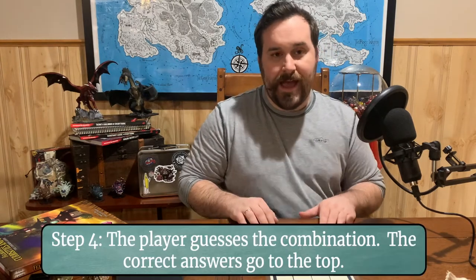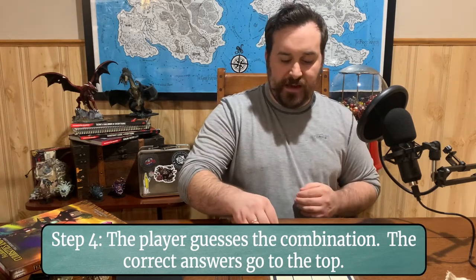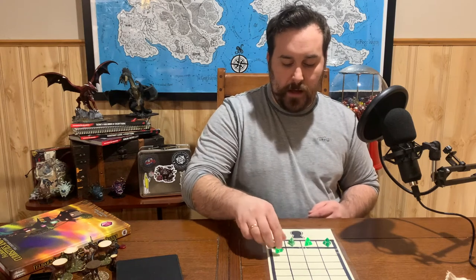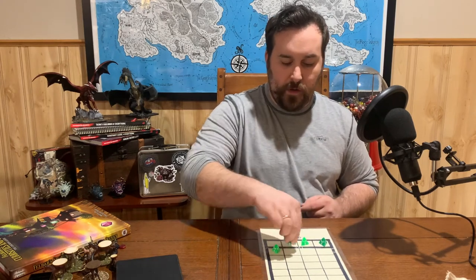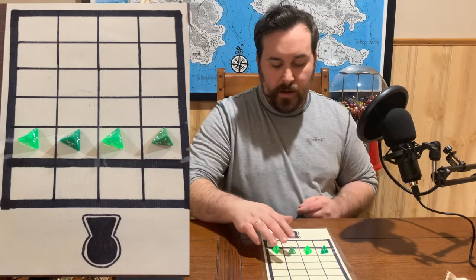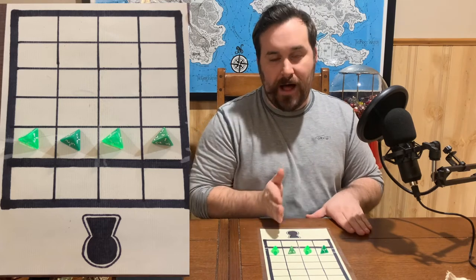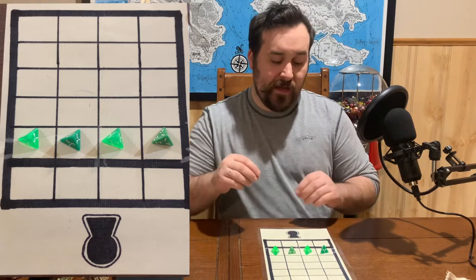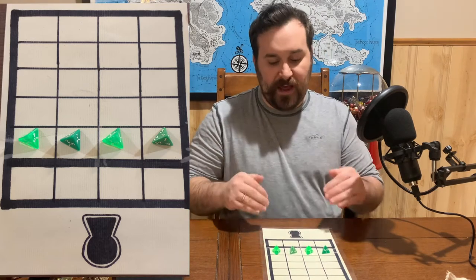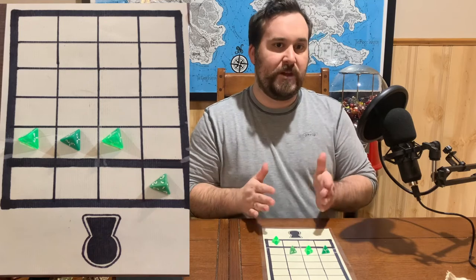Step four is the fun part where the player gets to make their first guess at what the combination is. They move the dice down to the second row underneath the combination row. Let's say they pick one-one-one-one. As the game master, I'm going to tell the player which columns are correct, and if correct, that die gets moved up to the combination row. In the first column it's one, and that is correct because our combination is one-two-three-four, so I move the one to the top.